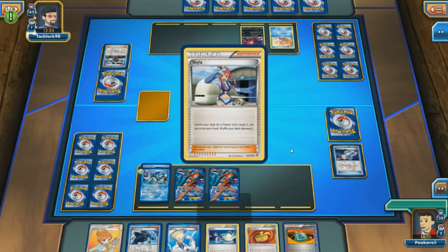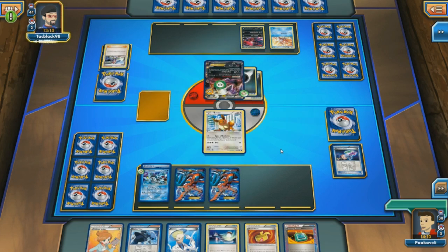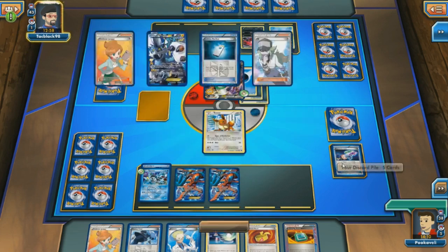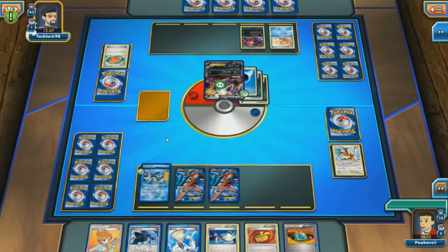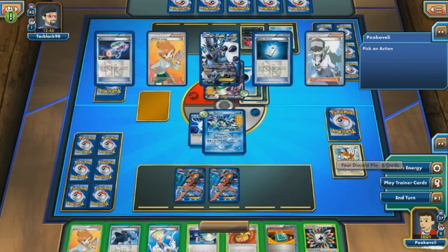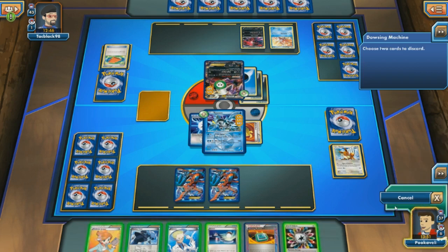I'm going to go with the Hypnotoxic Laser onto the Darkrai, and I think I'll just be content to leave the Eevee out there and take a hit for the team. We see a Skyla — could be any number of things. We've already seen a Ghetsis and a Magikarp. A Pokemon Fan Club — that's what we see next. That is a very irregular thing to see, especially Skyla for a Pokemon Fan Club. We see a Poke Pad shuffling in Skyla and Ghetsis, and there is a Night Spear — 30 to the Kyurem.